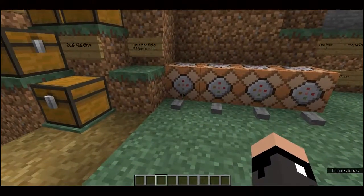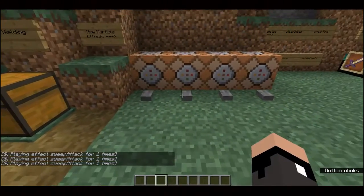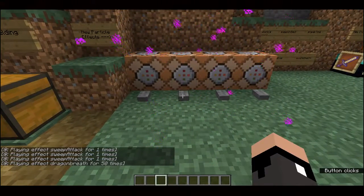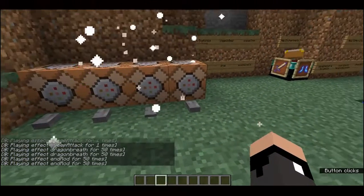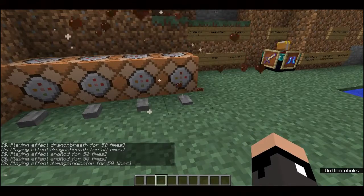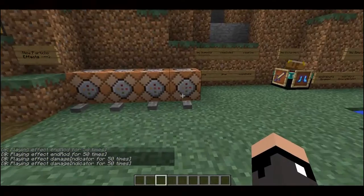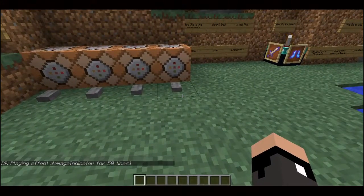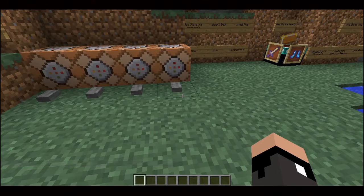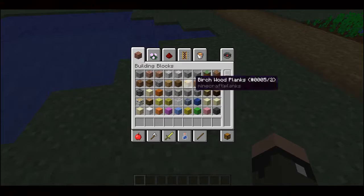We also have four new particle effects: the sweep attack (new for when you attack mobs), the dragon breath, the end rod, and damage indicators. Now whenever you attack a mob and it does damage, those damage indicator hearts pop out. And if you're standing still when you attack, it does a sweep attack which actually damages a whole bunch of mobs around you.